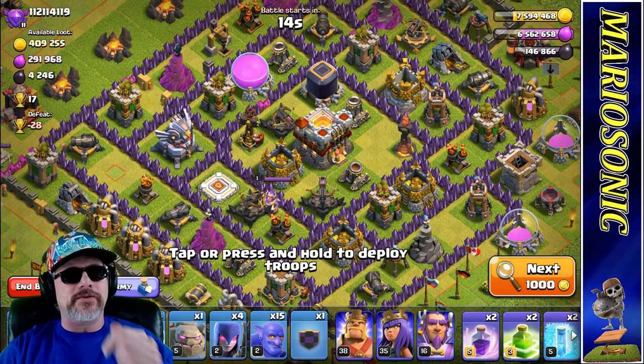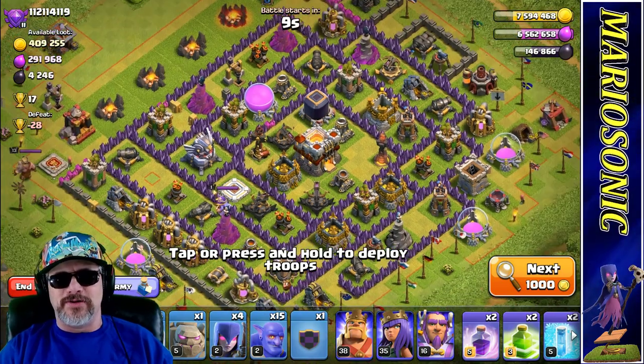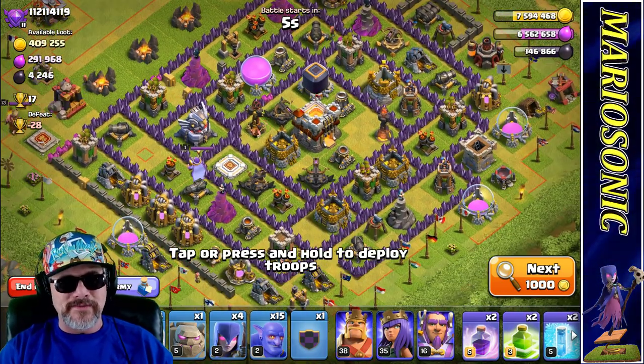Focus. Level three expos. Infernos are out. Oh, this could be a good one — the number is 1-1-2-1-1-4-1-1-9. I think we can take these guys. Let's go for it.